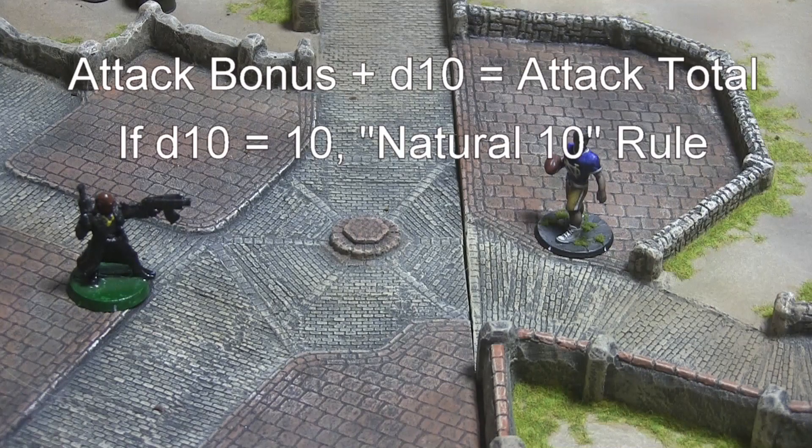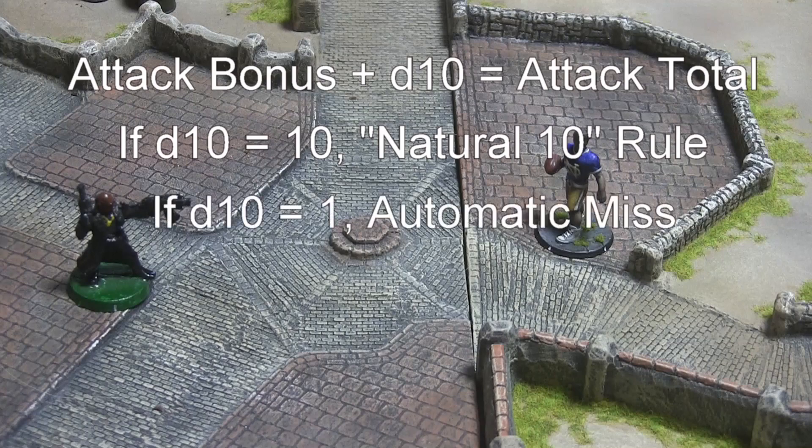If the attacker rolls a natural 10, he may employ the natural 10 rule described in the core mechanics tutorial. If the attacker rolls a natural 1, the attack automatically fails with an attack total of 0.